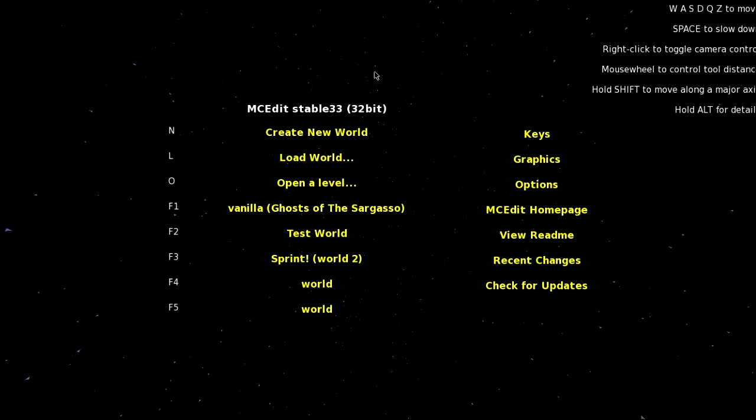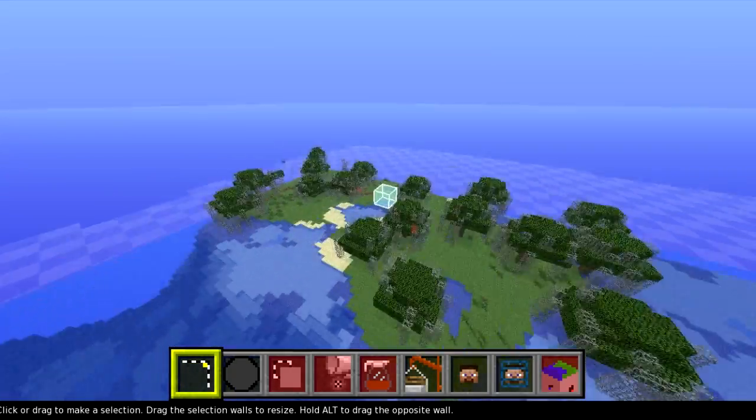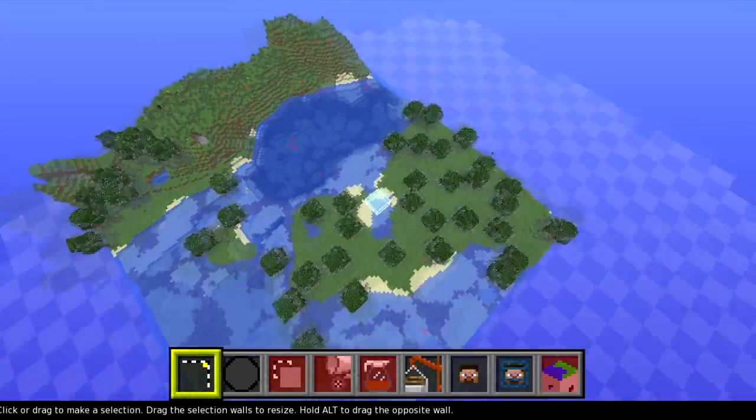So now we opened up a program called MCEdit. There will be a link in the description to get it. Now we want to open the world. And we called this one Test World, so we'll go to Test World. Looks like I made two - it's that one anyway. You just open the world that you made. So here is our Swamp Biome World.